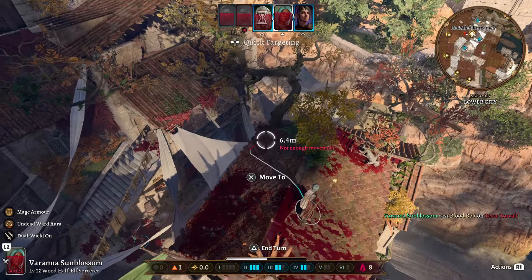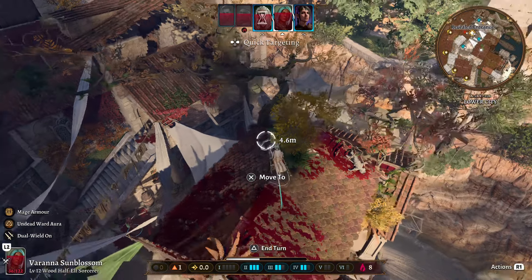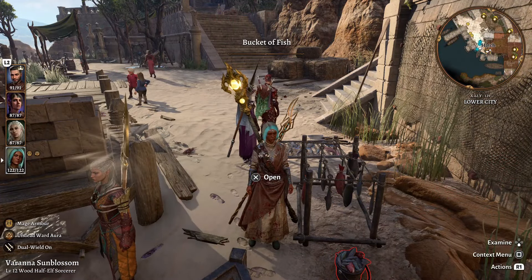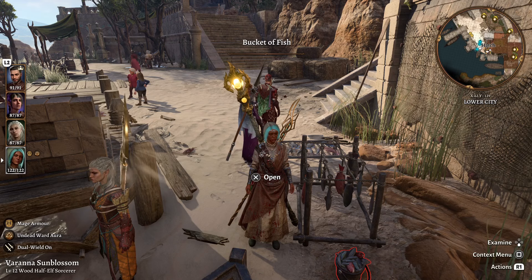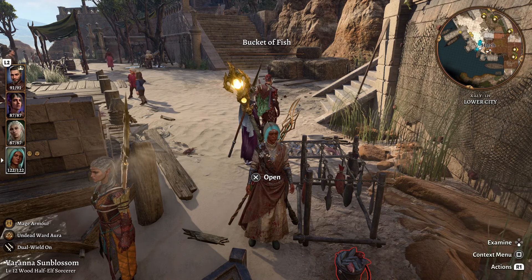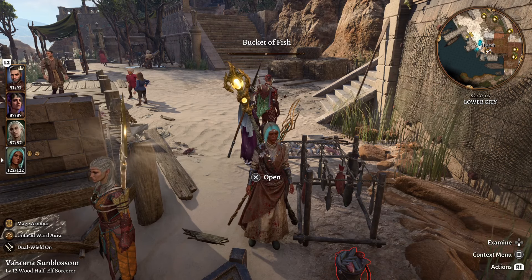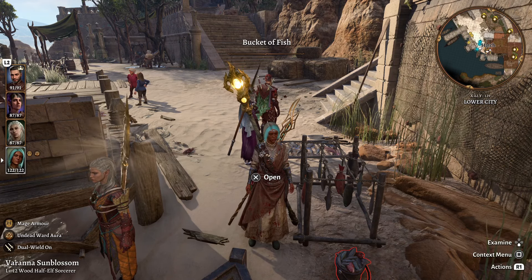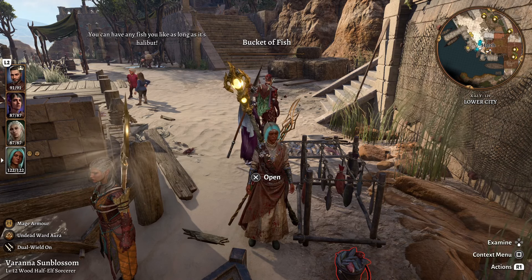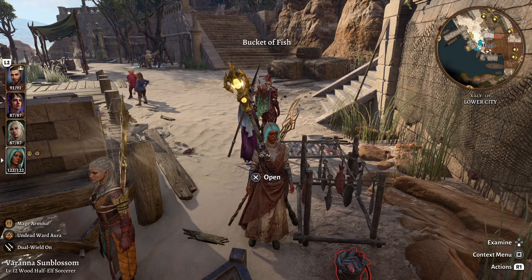The Blood Sorcerer is insanely powerful — it cannot be understated just how powerful this subclass is. And that is the Blood Sorcerer build, levels 1 to 12 with the combat tutorial and items. It does require a bit of tactical thinking, because you've got to make sure you have bleed and that you're not going to nuke your own hit points. But overall, an amazing class that deals a bunch of damage and helps entrap people.